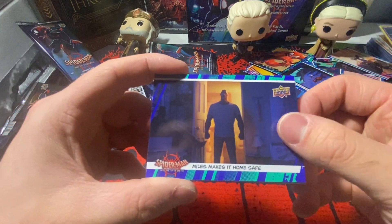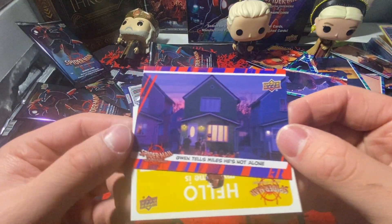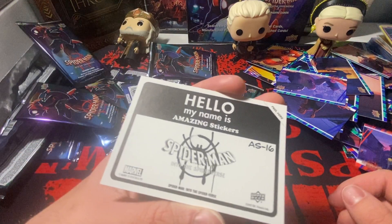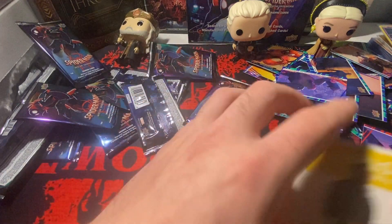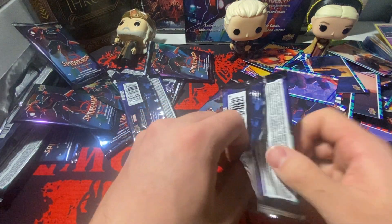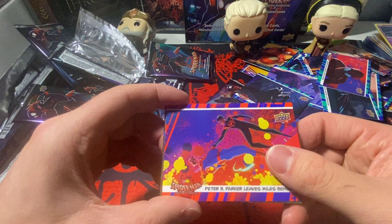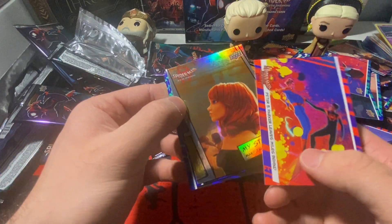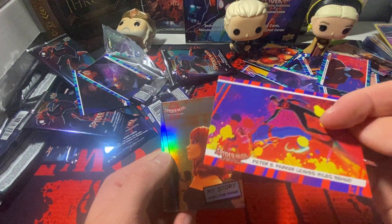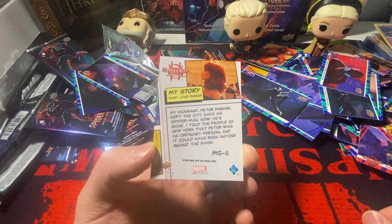Please, I beg — bam! Another sticker. Base cards, a Spider-Man insert, and a 'Hello My Name Is' — Officer Davis. Two packs left. Base, base — we got another My Story in here. Mary Jane, hello MJ! Just got that canvas card, same thing, and we got Mary Jane Parker. Peter Parker — wow, damn.